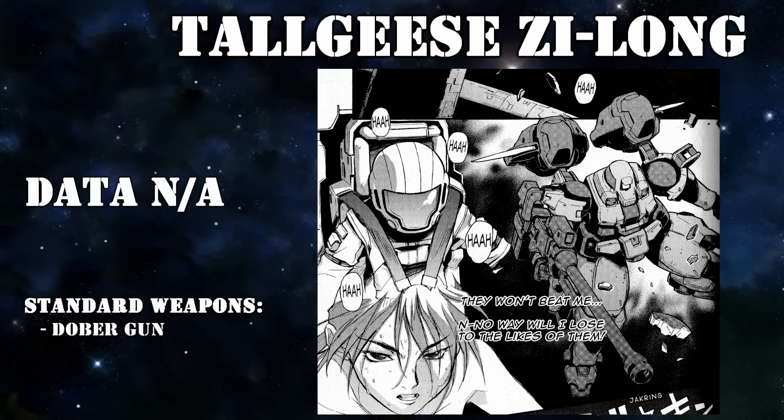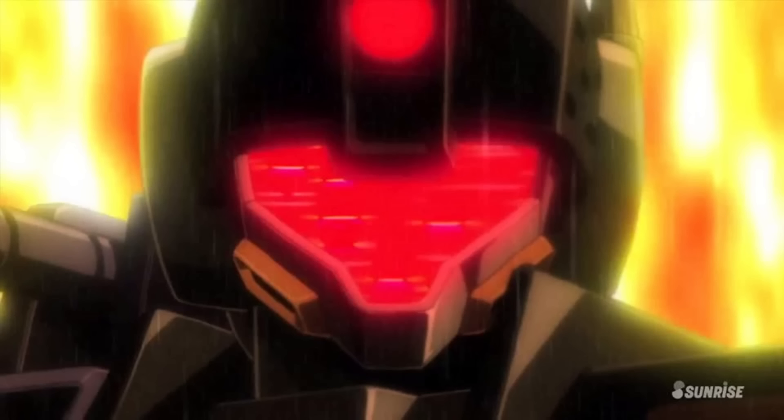One more Tallgeese is known to have existed. This unit was created by Master O after the five scientists had split up, and had a few differences from the original — it was painted dark blue and had a Leo head, but performance-wise was largely the same. The Tallgeese Zilong was meant to be given to Wu Fei, but instead would be used by his wife to defend their colony, unfortunately at the cost of her own life.